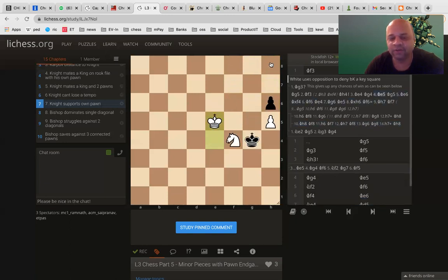So, at this point of time, black by coming into g4, h4 and g5 is getting some crucial squares after which he is immobilizing white. So, that is the key part in this endgame. King to g3 will allow king to g5. And now king h4.